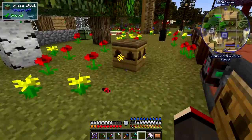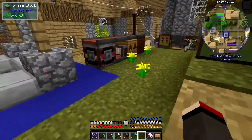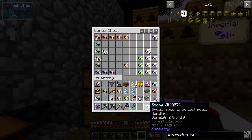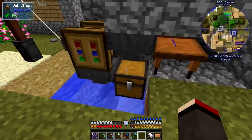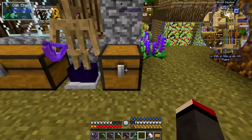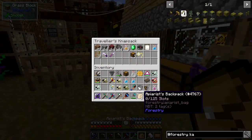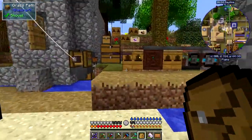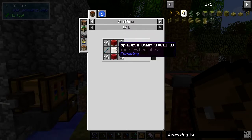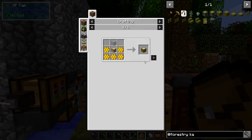As they breed, the lifespan goes down — the shortest lifespan is actually the best. Let me demonstrate: I've got some bees in my apris backpack. The backpack recipe is an apris chest with string, wool, and sticks. The chest itself requires five different combs, a chest, and glass — just regular crafting. It holds quite a lot of bees, which is great when you're out harvesting.